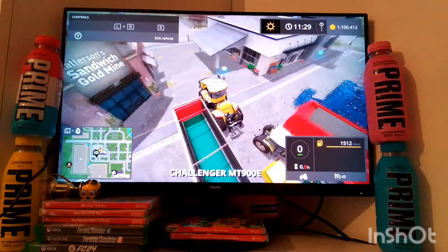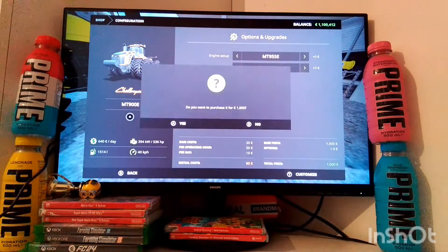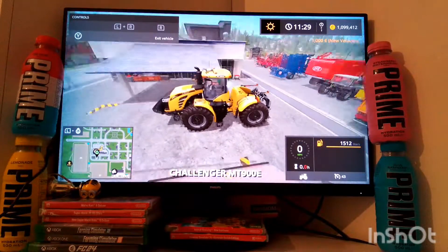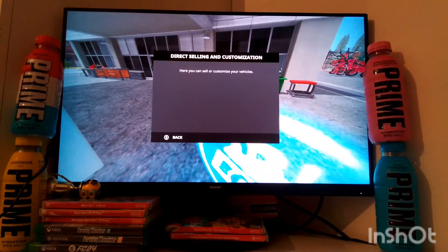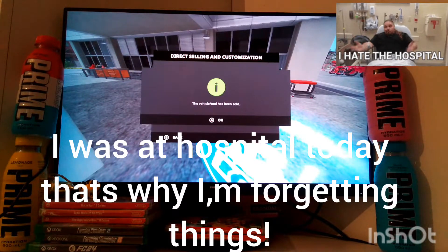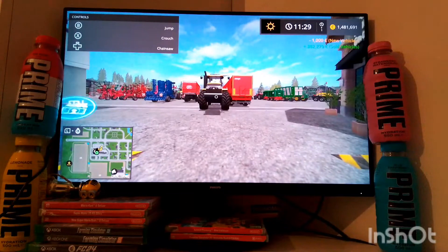Now for the money glitch — get any tractor that you can customize. Put it in that square and customize whatever you want. Then get out of the square. It doesn't show anything except 'beat cancel,' and if you press A it says it's sold — I don't know why it says it's sold — but the tractor is still there.